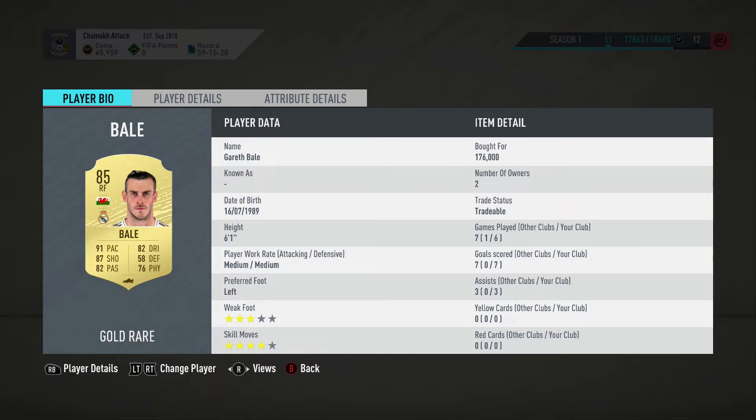We're going to go into Bale's stats for me, and then we're going to go into some gameplay. So Gareth Bale: 6 games played, 7 goals, 3 assists — 10 goal contributions out on that right forward, which I should be doing better with Bale. I struggled with this team, as I said. He's got medium/medium work rates, his left foot is 3-star weak foot, 4-star skill. So a couple of negatives in there.